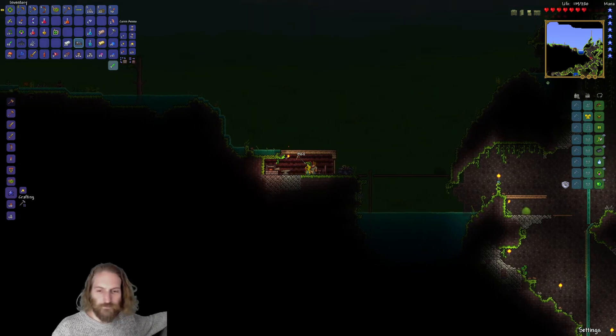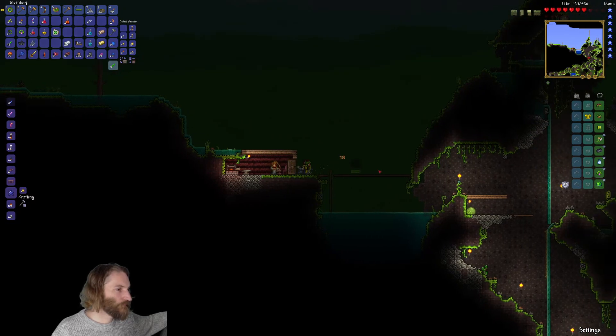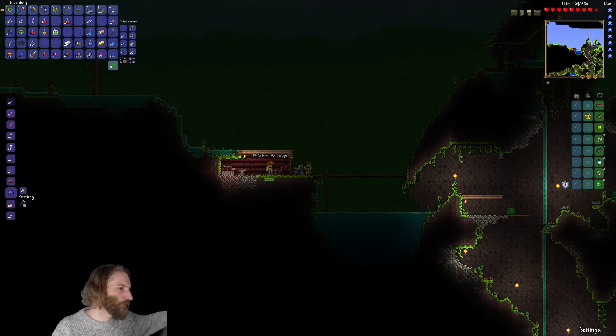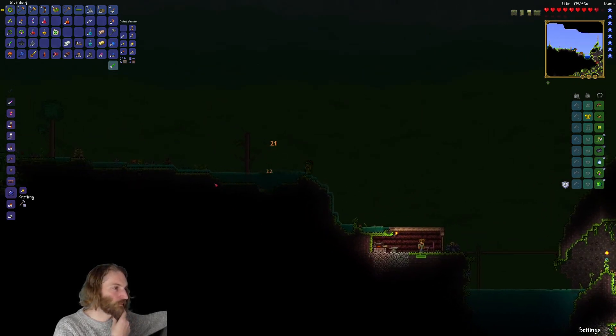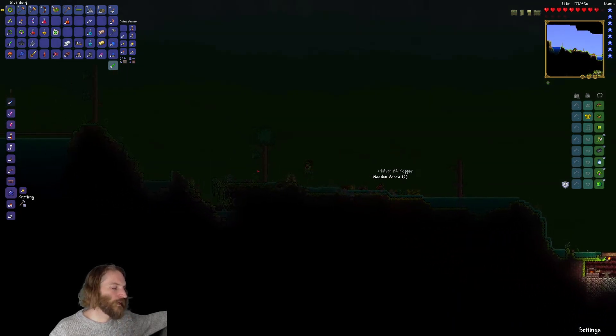We have a lot of stuff. We're going to break this bed because we can just go home now. When we get home we get his banner from the housing query and put his banner in his old house, and he'll just teleport home.